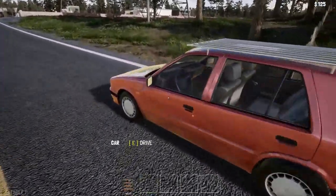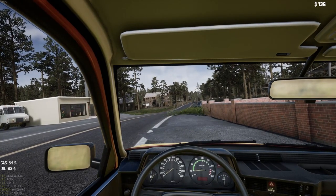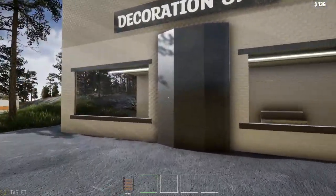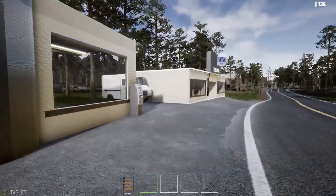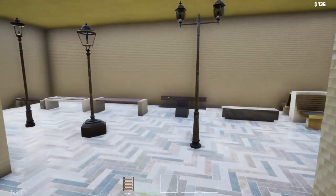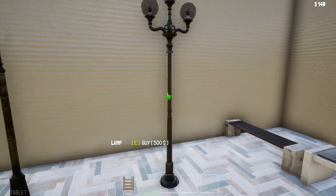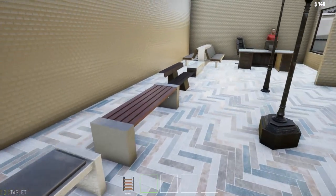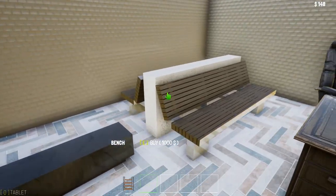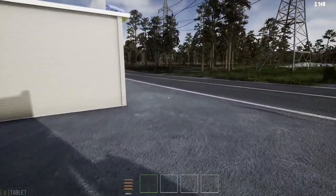Now let's go check out the toy store and decorations. Okay, here we are. We can see them nicely lit up - the decorations shop and the toy store. Let's go in here first. I like how it's nice to have an ATM at all the stores. So here we can buy stuff that goes outside of our store - a lamp, like a street lamp, and benches to go outside of our store. So that's cool, that's a nice touch.